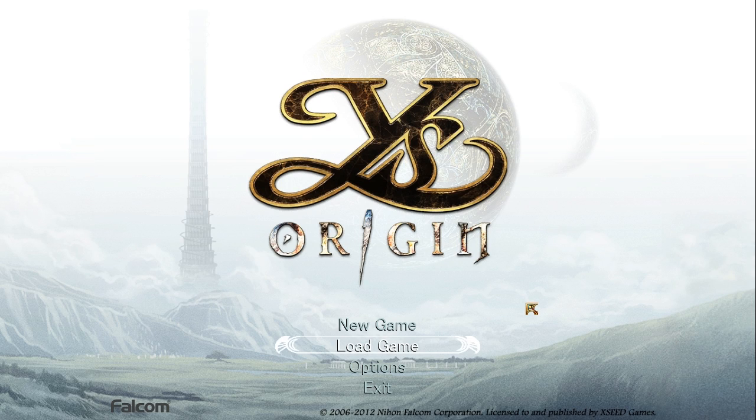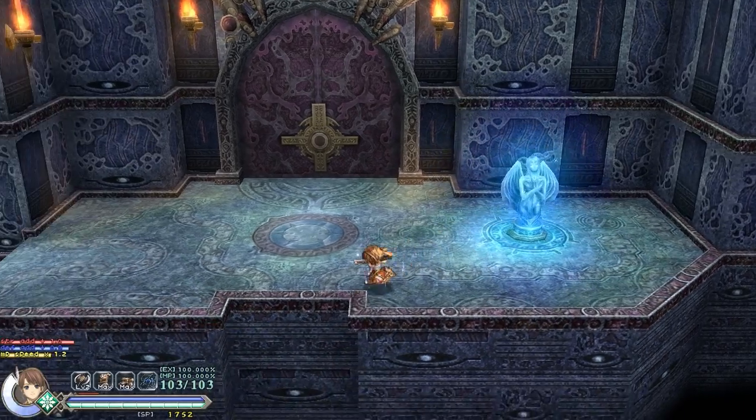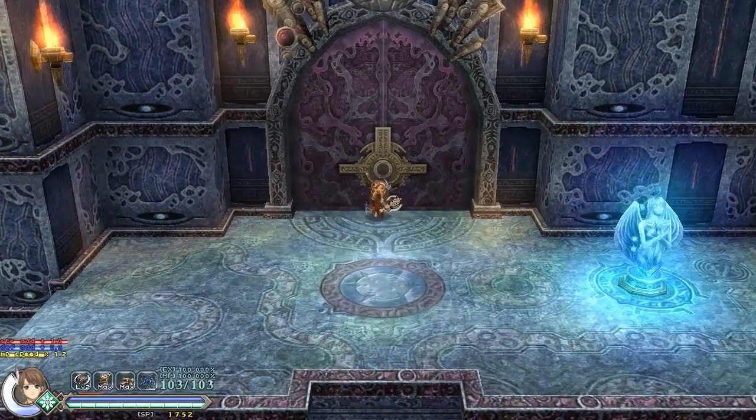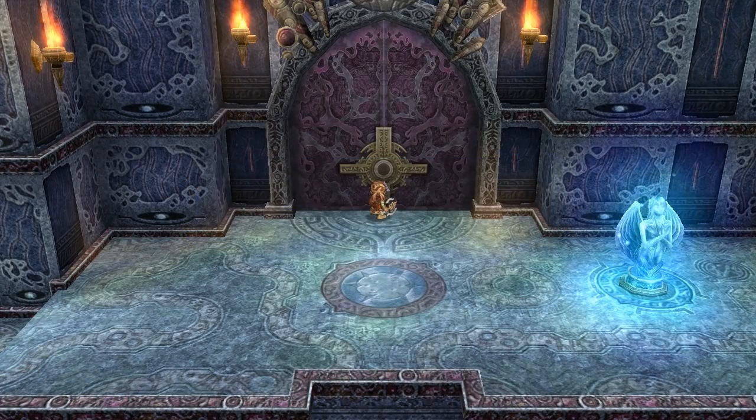Hello one and all, my name is Steve and this is East Origin. This is episode 5. Last time we got a little lost, we eventually worked out where we needed to go. That was what the beast medallion was used for clearly, so if you didn't find that chest then you're not going to be getting through this door.